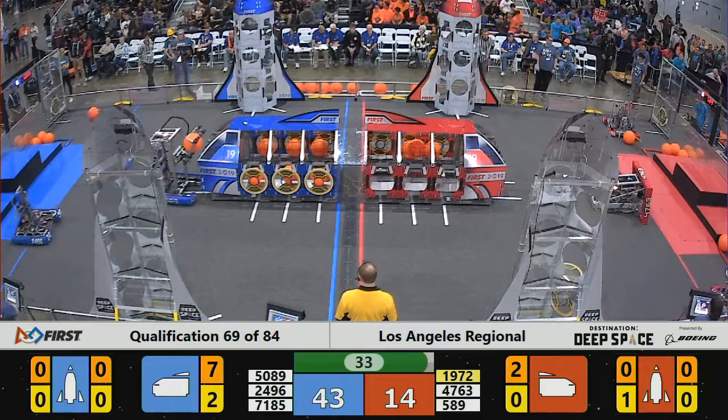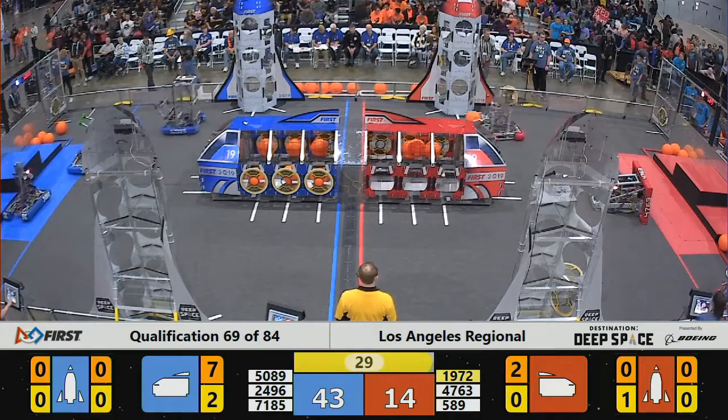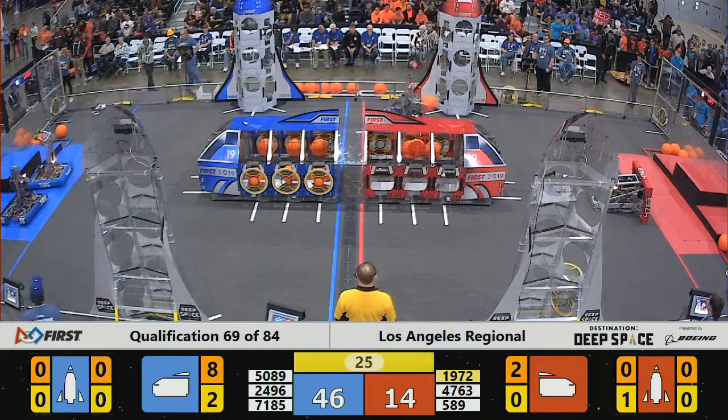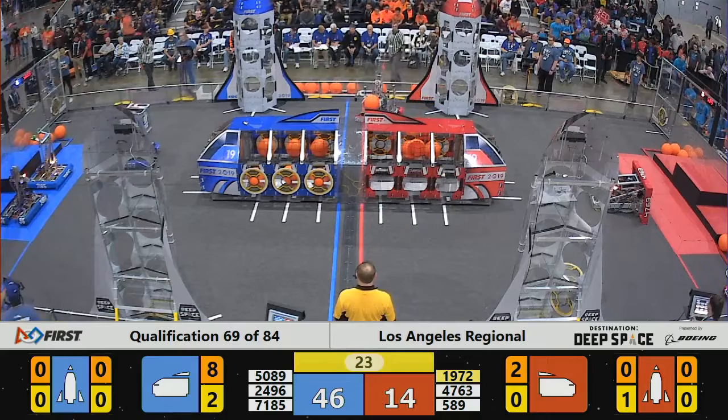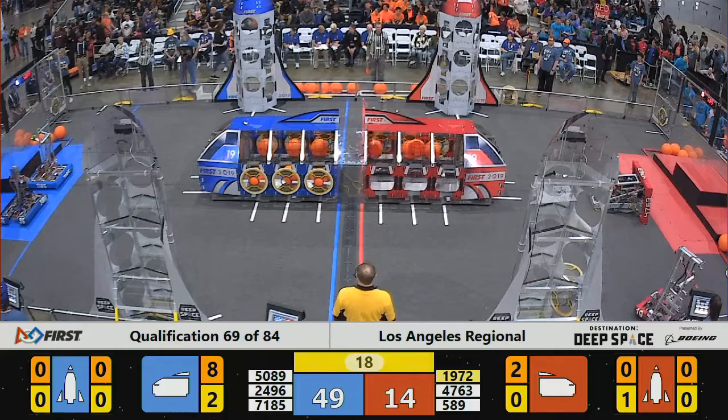1972 unable to play the hatch panel. Blue Alliance shows seven panels on their cargo spaceship — now eight. That's a full house right there; that's all the cargo panels that will fit on a cargo spaceship. 20 seconds to go now, thinking about the end game.